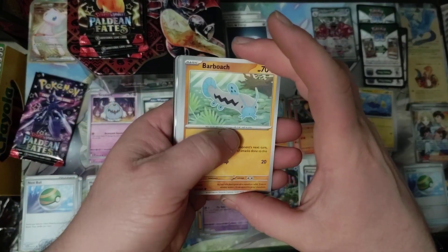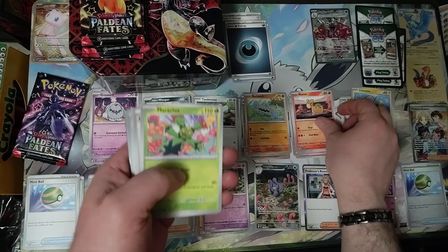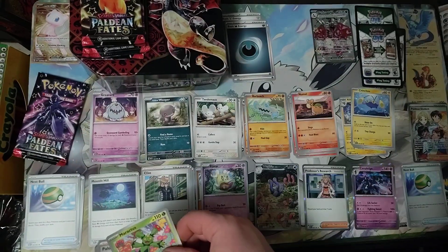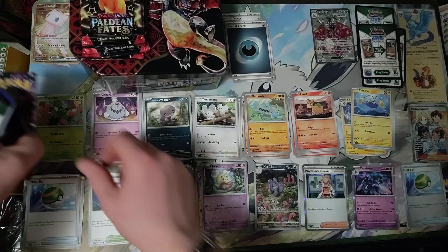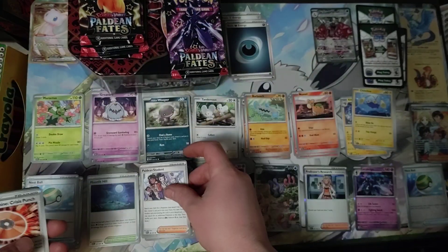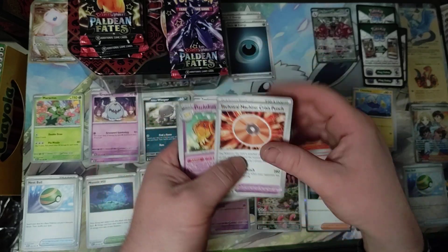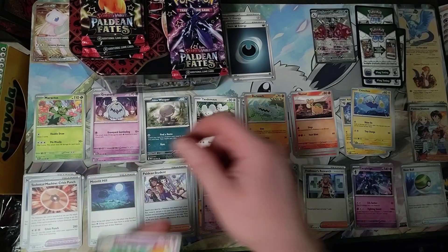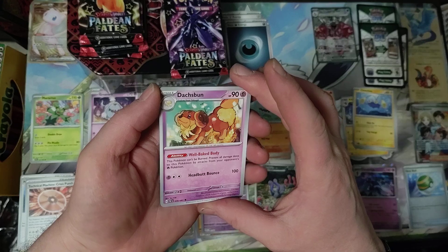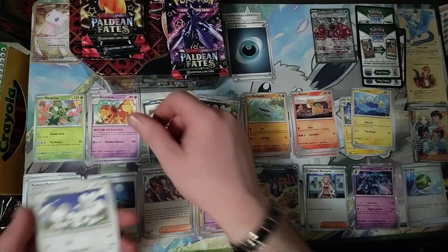We've got Barboche, Numel, Maractus, Paldean Student, Technical Machine Crisis Punch — Pokemon Tool, not an item. Dox Bun, it's a cute one, I like it, keeping that one.